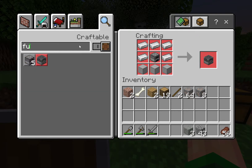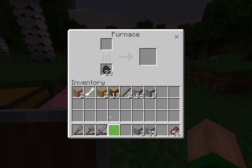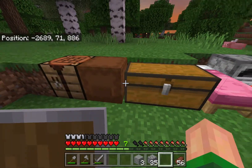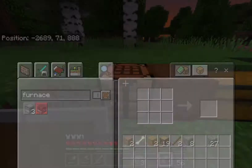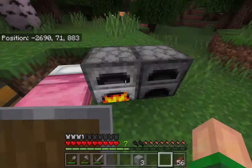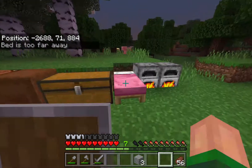Let's make a couple furnaces. Place that down, get some coal, throw the coal in there, throw the iron ore in there. We need five pieces of coal. Let's make another furnace, put that in there, put this in there, and we can start smelting. Let's go to bed now.